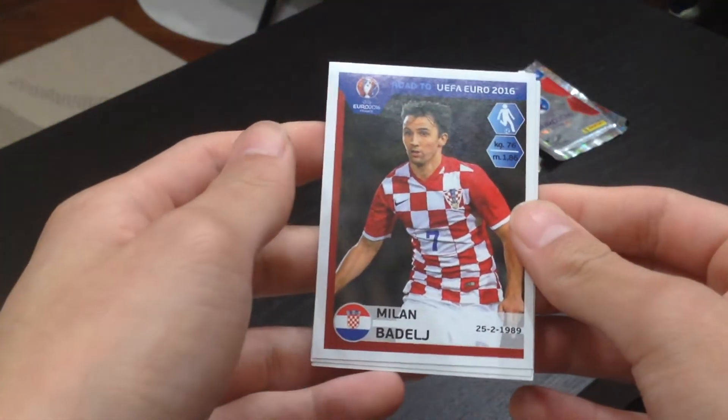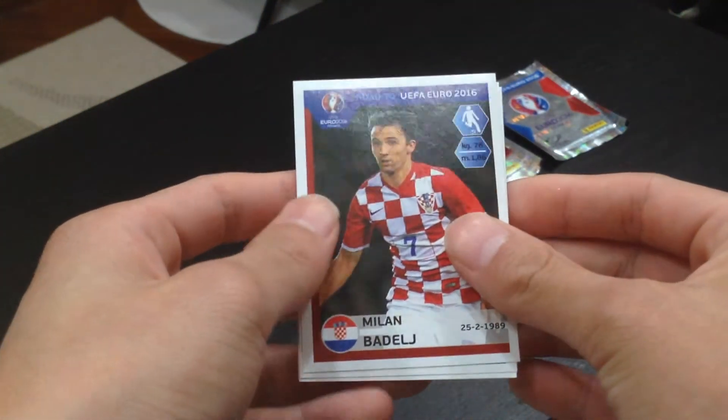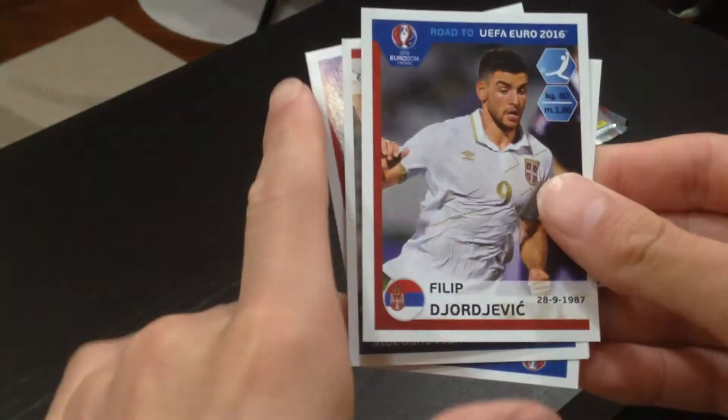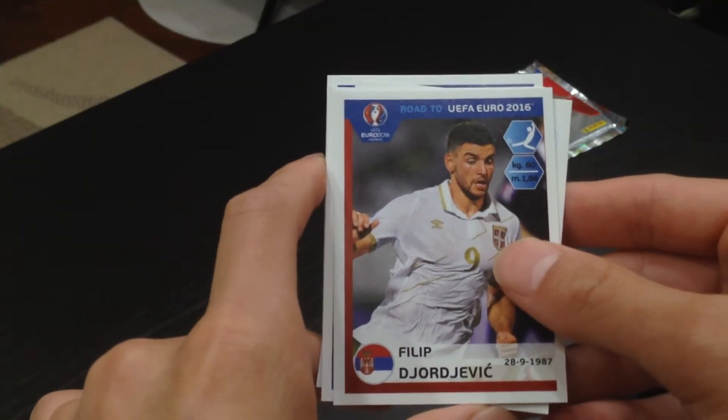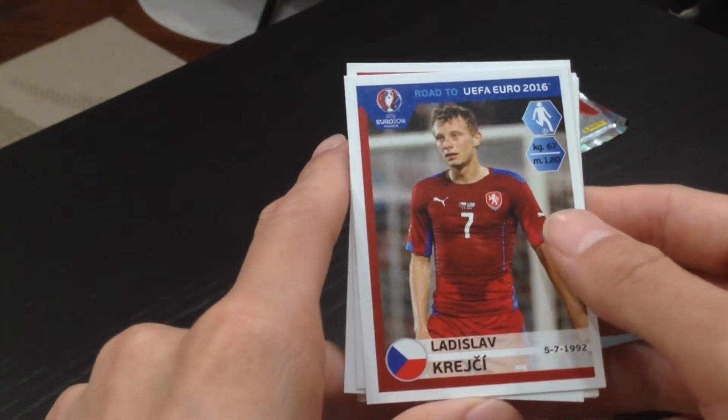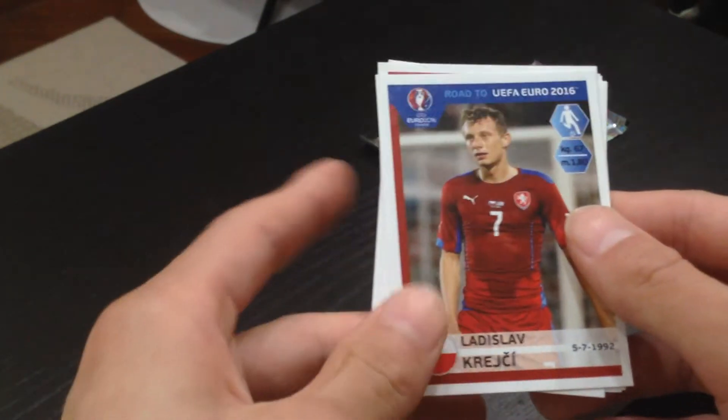On to our third pack. Our first player is Badalj. Our second player is Cheryshev. Third player is Kaluka. Fourth player is Dijodjevic, plays for Serbia. And our last player is Kretzi, plays for Czech.